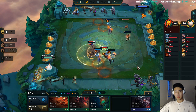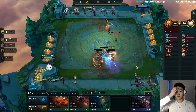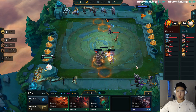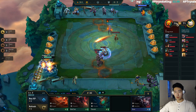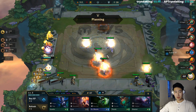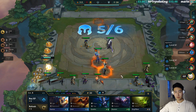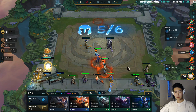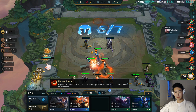Yeah, we're gonna be saving our gold until next turn — we're gonna do a lot of rolling next turn, not right now. He's gonna beat us. Level up and now we roll. There we go, done — Force of Nature complete.